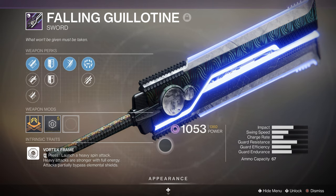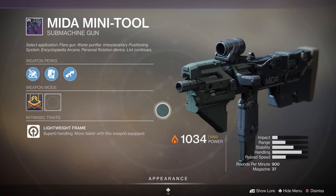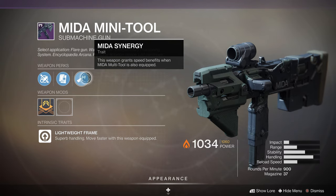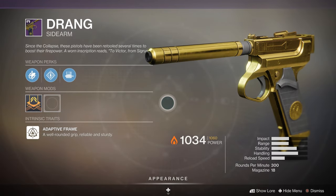Next, we've got some changes for the Mida Mini Tool and Mida Multi-Tool as well as the Sturm and Drang. For the Mida Mini Tool, they've moved the Mida Synergy trait and made it Intrinsic, similar to how the Baroque version from the Menagerie currently works. They've also added Hipfire Grip and Kill Clip. There's a known issue with the masterwork that prevents upgrading, which will be fixed in a later update. The Gunsmith will begin selling a version with no infusion cap on November 10th. For Drang, they've moved the Together Forever trait to also be a new Intrinsic, and added Accurized Rounds and Moving Target. Great changes — it's great to see no infusion cap so you can purchase the new version from Banshee when Beyond Light goes live.